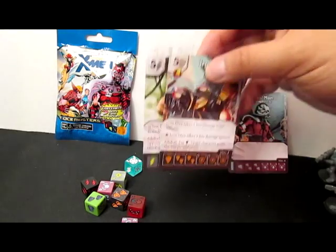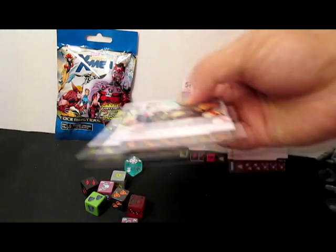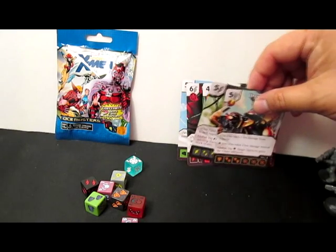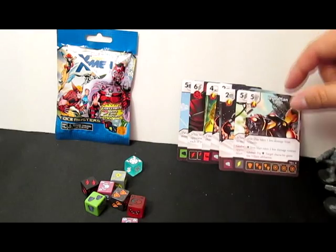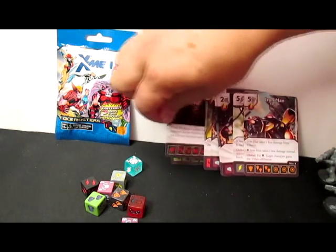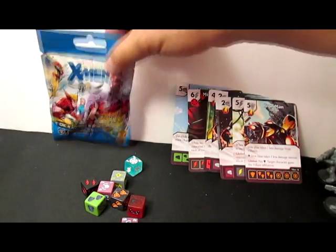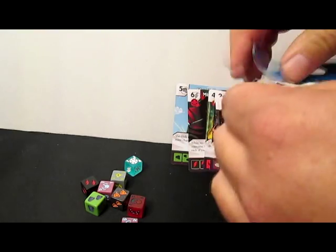And it works well with Mr. Sinister. So if you get Iron Man on there, assign villain — Mr. Sinister's ability says that if a villain gets knocked out, you get one more damage to that opponent. It's just a little combo that happened to me plenty. I was playing the other day — getting a little crazy.